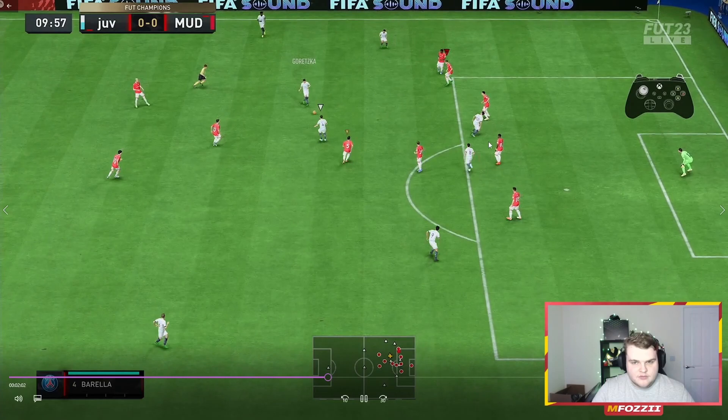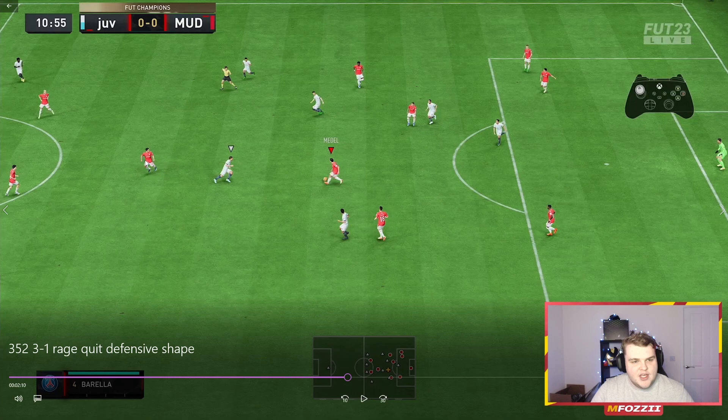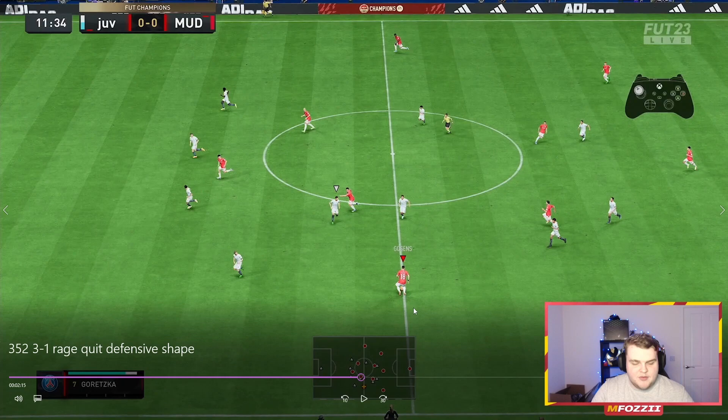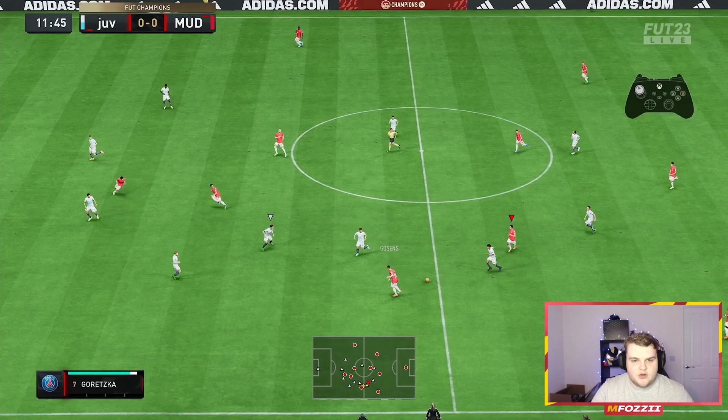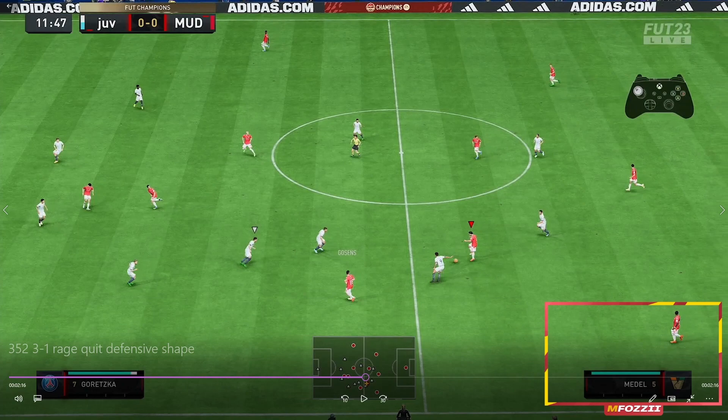There are limited options for them here. Posh gets in with an interception and this is the build-up situation. Because we have the CAM on stay forward, if they weren't they'd basically be dropping into this space and it honestly limits the passing options quite a bit. Here we've got a triangle to work with — we can wait for the left midfielder who is on get forward. They are going to be coming back but they'll get forward, giving you a good passing option.